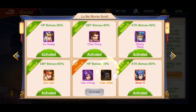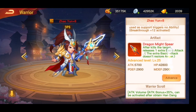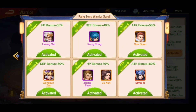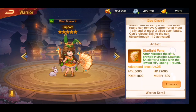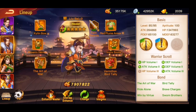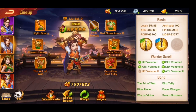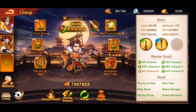One more important thing is the scroll. I only need one scroll for Zhao Yun, and Xiao Qiao is okay. I've collected scrolls for almost every hero. I think I need one more for Liu Bei. You want to collect the scroll heroes and the bond heroes for the heroes that you want to use.